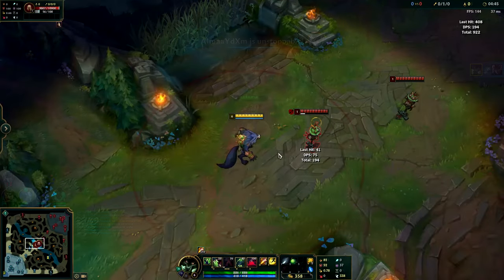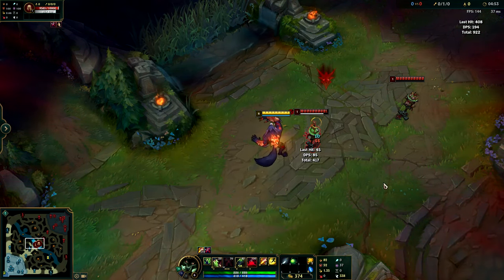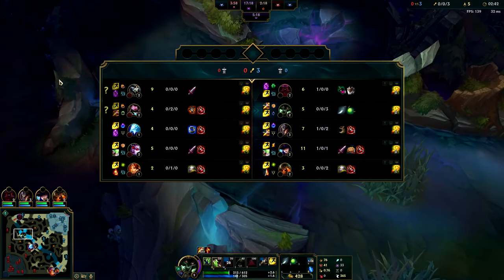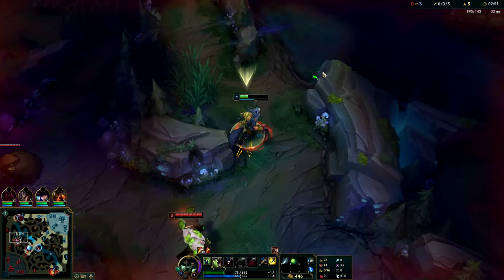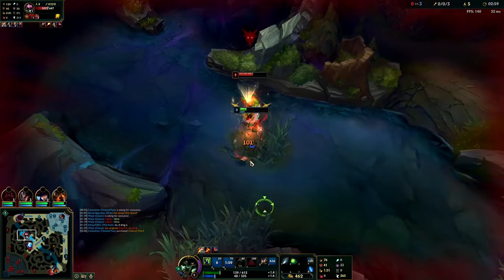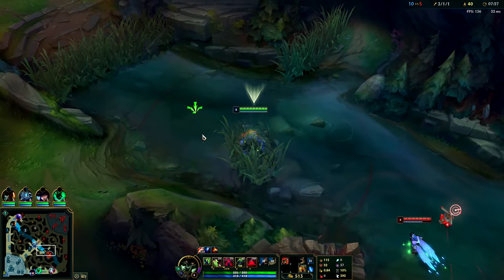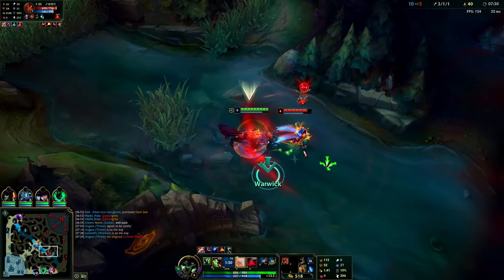The second aspect of W I want to stress is the active. Whenever you activate Warwick's Blood Hunt, the closest enemy champion gets Blood Hunt applied for eight seconds, during which you get increased movement speed and attack speed against them — even if they're full HP. This means in a 1v1, if you press your W before you start fighting, you get an insane advantage. It's also very powerful if you're in a bush and an enemy is walking towards you — right as they're about to enter the bush, use your W and you'll absolutely murder them.